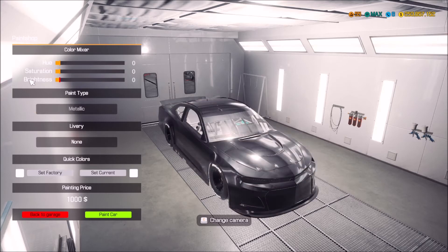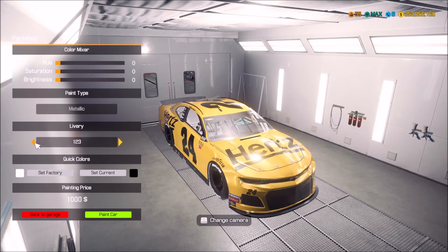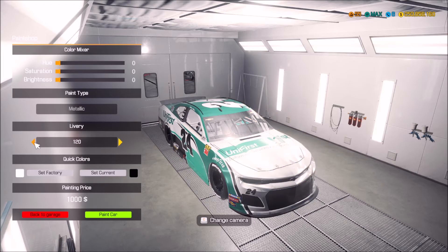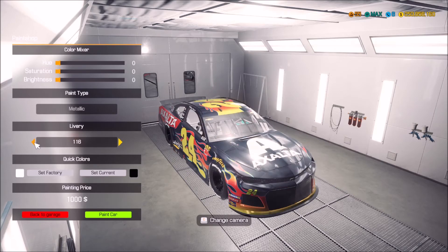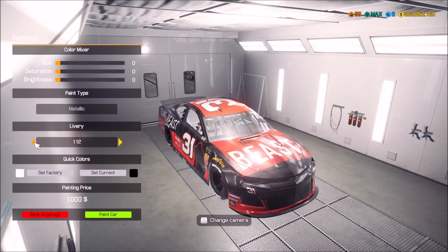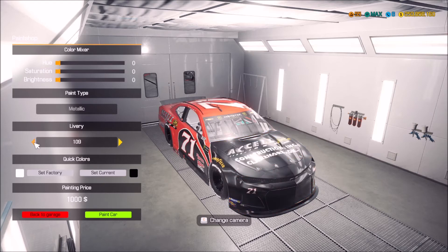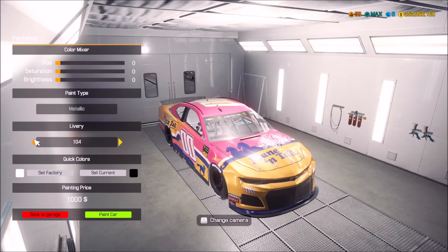I want this bad boy black. I'm going to go chrome black with the chrome wheels. Liveries - what do we got here? There are 123... there's a ton of these. Number 24 - Jeff Gordon. I don't even know if it's Jeff Gordon anymore. Look at how many there are - there's like 117 of these things, just all kinds of liveries in here, custom liveries.